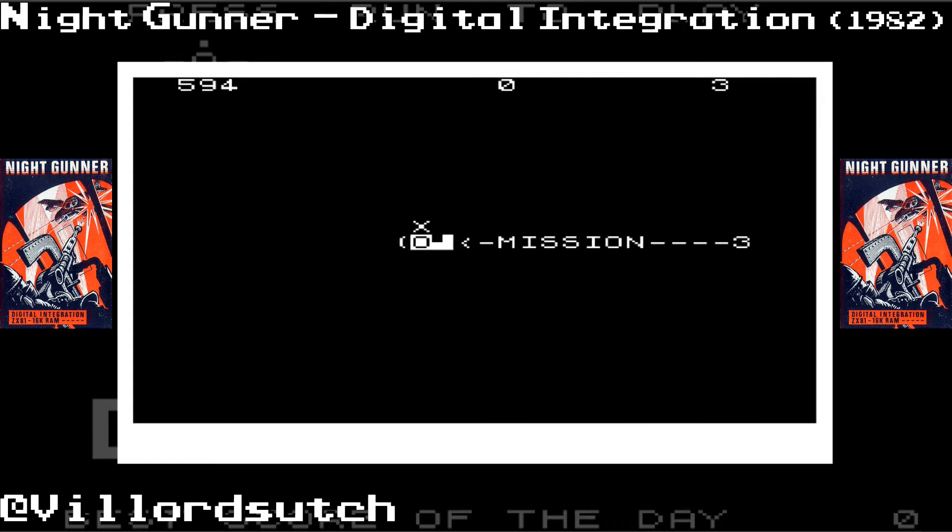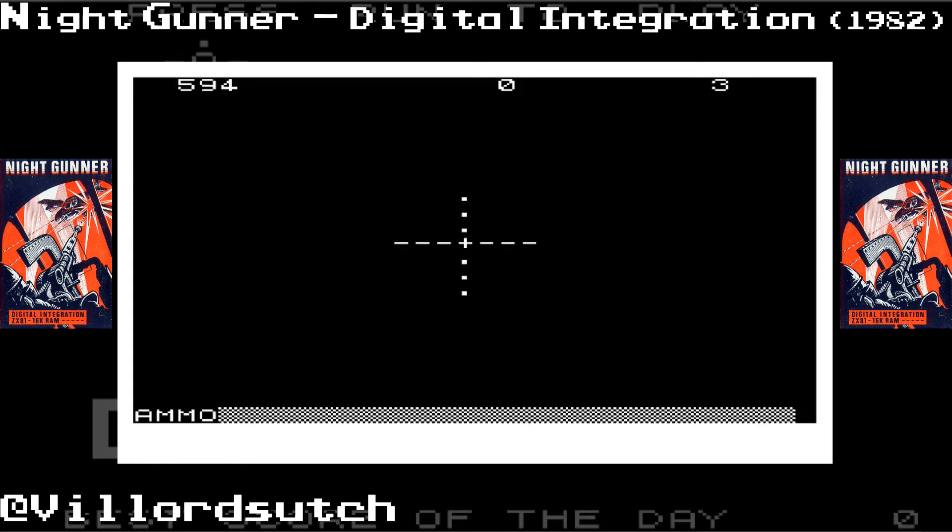Mission three. I ain't doing too bad here. I wonder what the middle score display is for — oh, I remember. The middle is the high score. It shows you on the instructions. Left hand side is the score, middle is the high score — there is none, first time playing it. And obviously the right hand side is the engines.